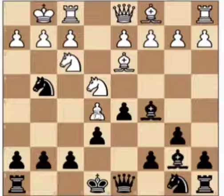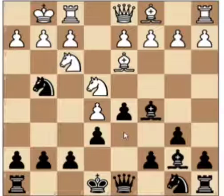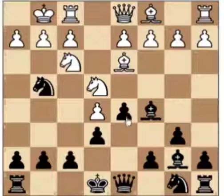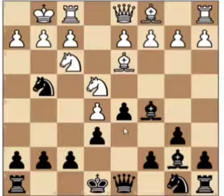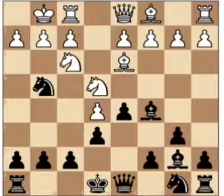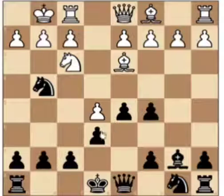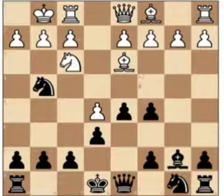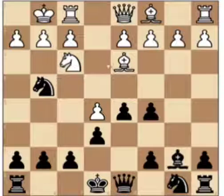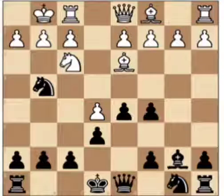If he decided to do the en passant — you can actually move your pawn right here and take this pawn, which is kind of cool once you see it done — but either way it wouldn't have been smart for him. He decides to take the bishop. Now I take back, and this is what I was talking about. Now I have really good pawn structure and good control of the center. He has one pawn, a knight, and a bishop that really isn't doing anything.